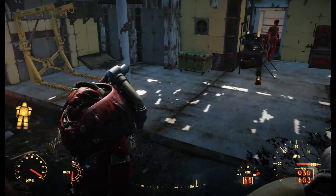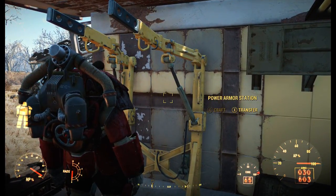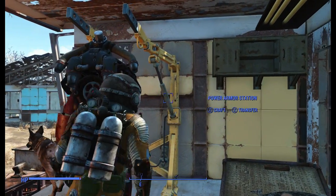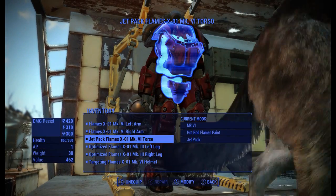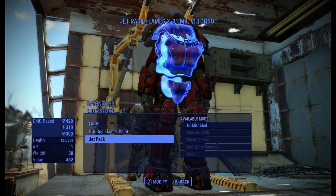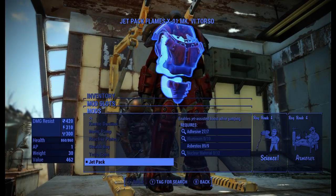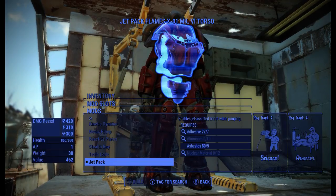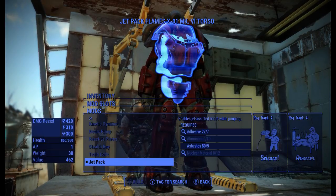Once you have both of those at rank 4, it's super simple. Come over to the crafting station, get out of your armor, and go to your chest piece. On the very bottom mod slot, click on that and jetpack is all the way at the bottom. It requires 7 adhesives, 10 aluminum, 9 asbestos, and 12 nuclear materials. And as you can see right next to it, you need Science level 4 and Armorer level 4.